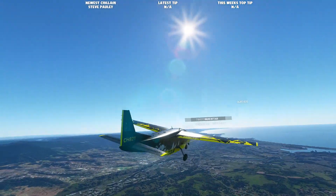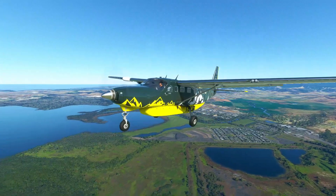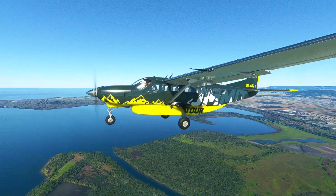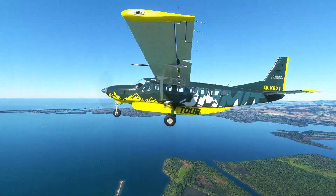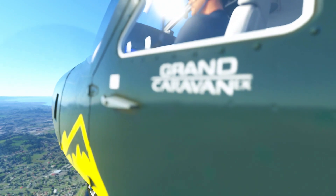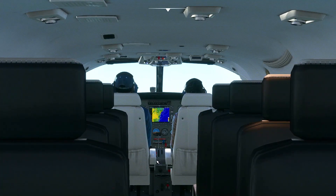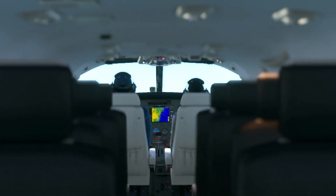This is the plane we are flying — the really awesome looking Cessna 208B Grand Caravan. I painted this one myself because I didn't want to fly a basic 208, so that's why we're flying this one. It looks awesome. I just realized that we still have flaps one on.